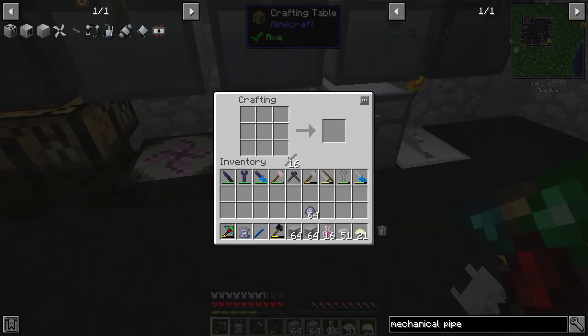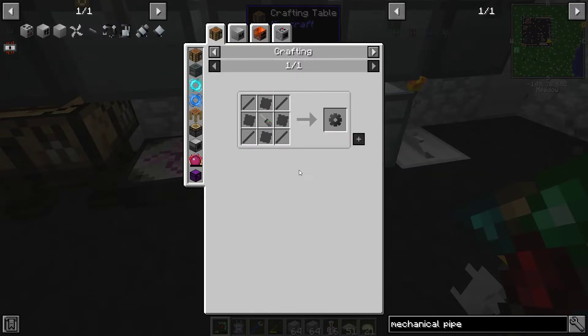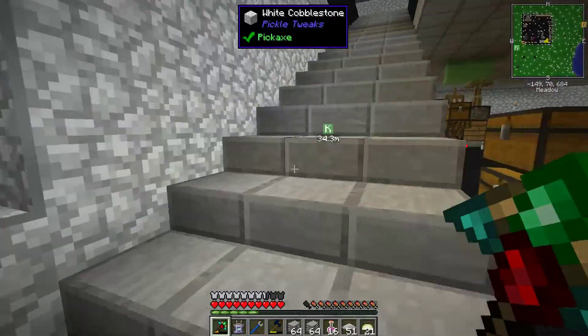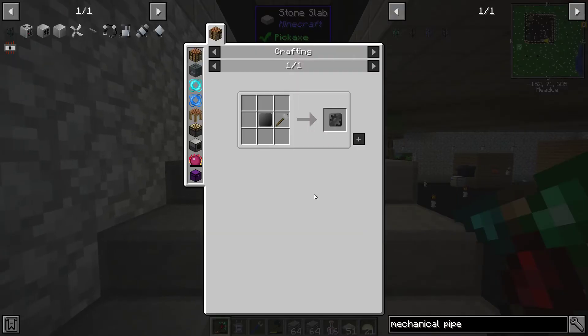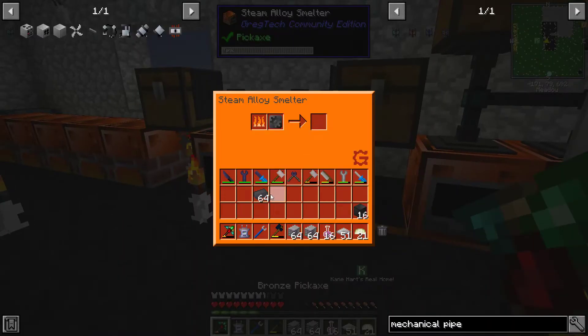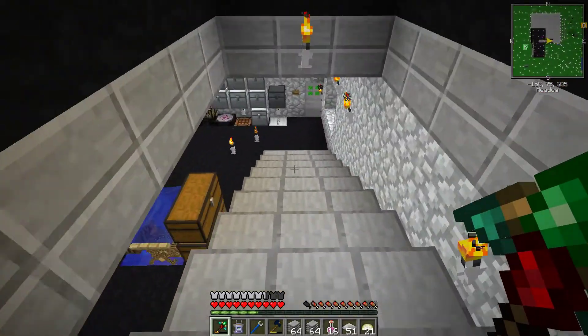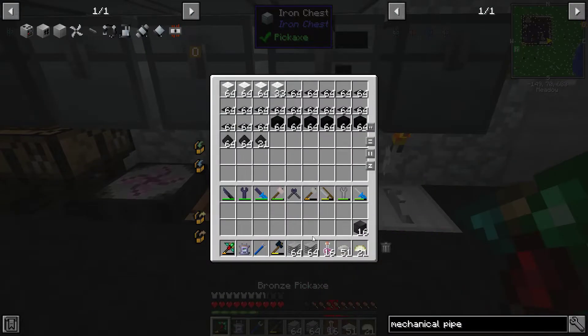So we got the pipe seal, which is from Advanced Rocketry - maybe has a usage later, but we're using it for this. Now we're making the basic logistic pipe. To make a bunch, you need steel gears - kind of expensive. But we have a better way using the alloy furnace. We're going to do a stack of steel. Don't forget to get your gear - that was easy, just taking the empty shape and making it the way you want. We'll let it do its thing and continue on. We'll look more into vacuum tubes in the future too.